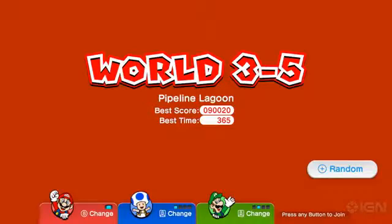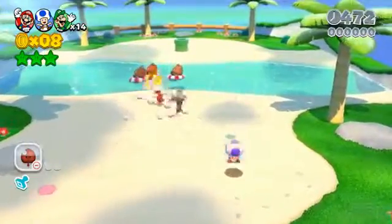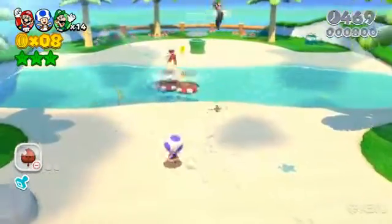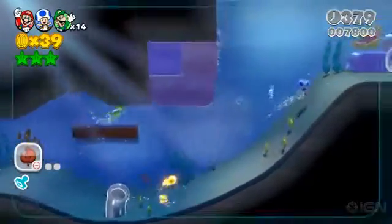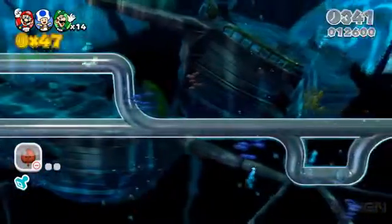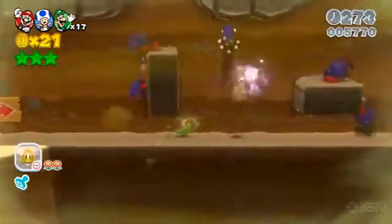Far removed from both of these levels is Pipeline Lagoon, a beautiful and serene environment that showcases 3D World's gorgeous art direction from the get-go. Take a look at this opening area and see for yourself. From there, you'll go deep sea diving, blast past the sunken ship, and avoid all sorts of nautical critters on your way back to dry land.